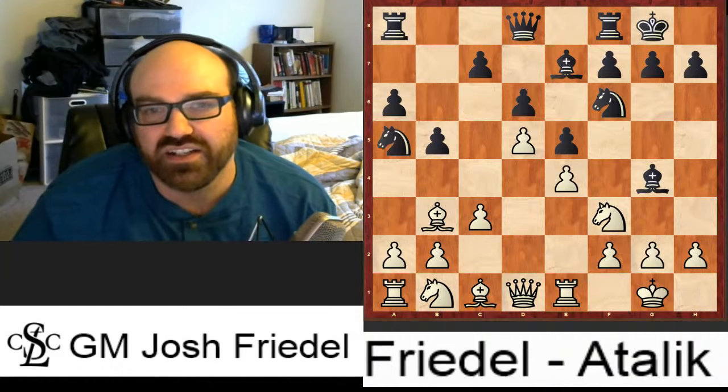The main move, believe it or not, is bishop all the way back to c8. This looks really strange, but the idea is that your bishop doesn't want to get shut out of the game with h5, you don't want to give it up with bishop takes f3, and you don't want to play bishop d7 allowing the trick. So c8 becomes your only square. A lot of people play these moves without thinking, and I really like to know the purpose of why I'm playing moves.